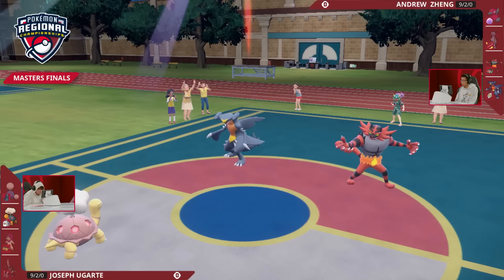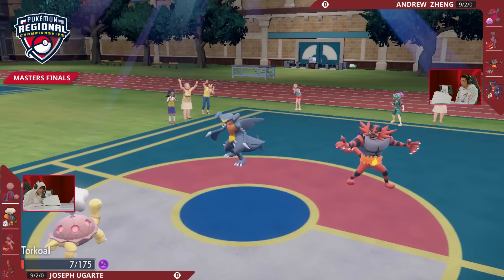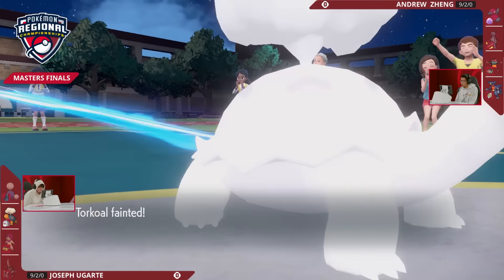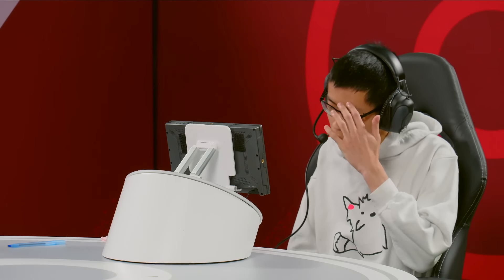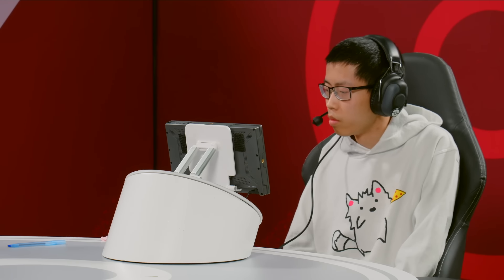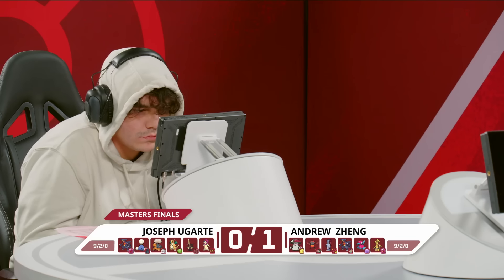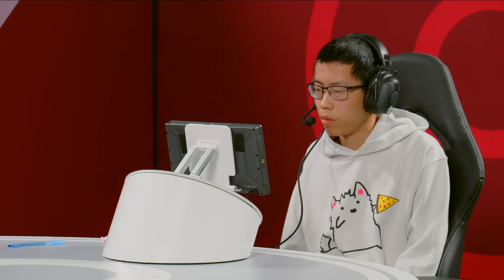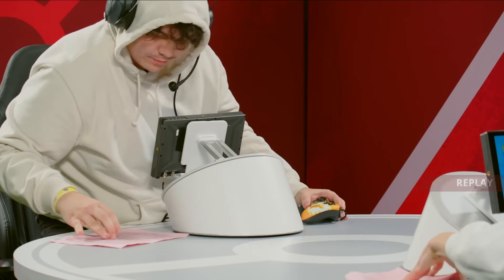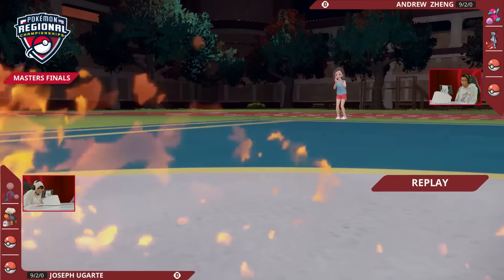Andrew just got absolutely everything in Game 1 — the speed advantage with Garchomp being able to take the Sucker Punch and hang on, the damage coming through into King Gambit. All of that really traces back to that turn-one callout to Close Combat into the Jumpluff. Joe used such a valuable resource in the Teriastalization just to have it backfire and lose Jumpluff, which would have been key to mitigating what Sneasler could do later in the game, or threatening Sleep Powder into Garchomp, or threatening a switch into a Stomping Tantrum. Once that checkpoint goes down in just one turn, things start to look so much more difficult for Joe.